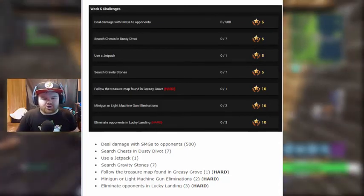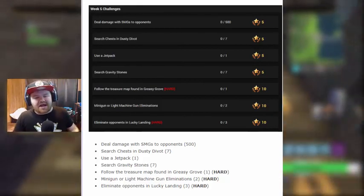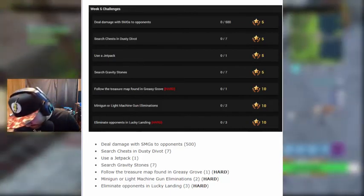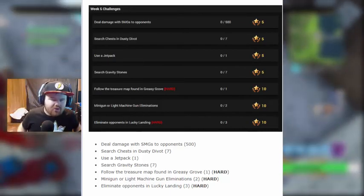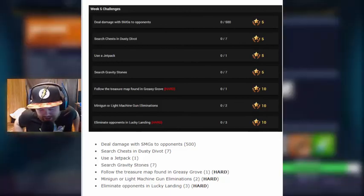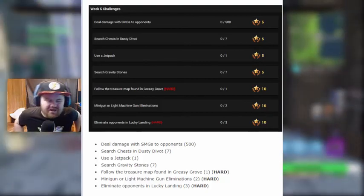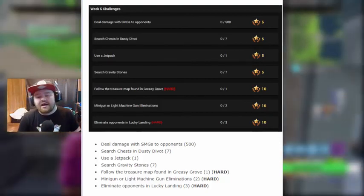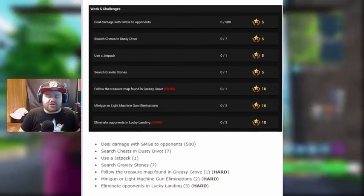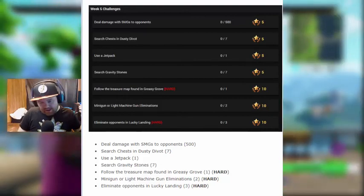Fly into Greasy Grove, find a map, find a treasure. It shows you a location on the map that's going to have a Battlestar, which gives you a free tier. Minigun or light machine gun eliminations — the LMG is a little bit easier to get kills with. The minigun, on the other hand, not so much. That one's mainly used for destroying bases.